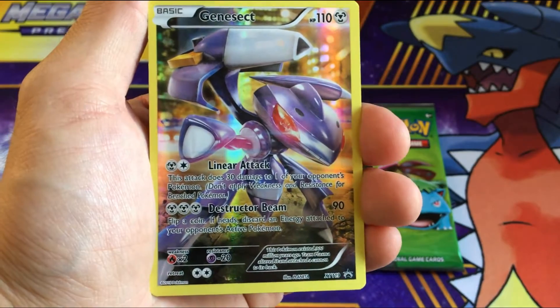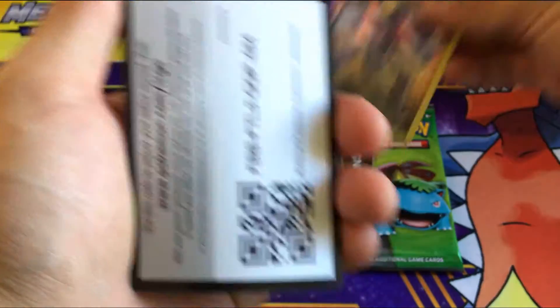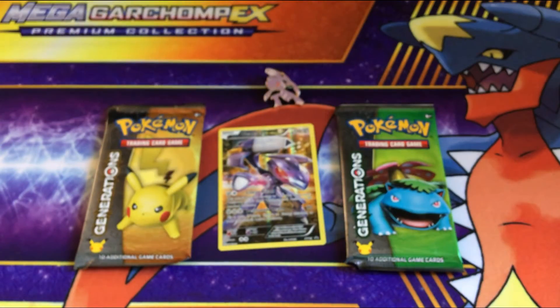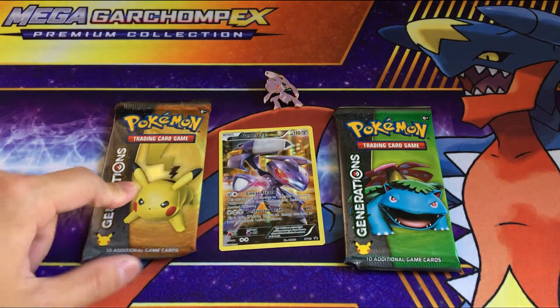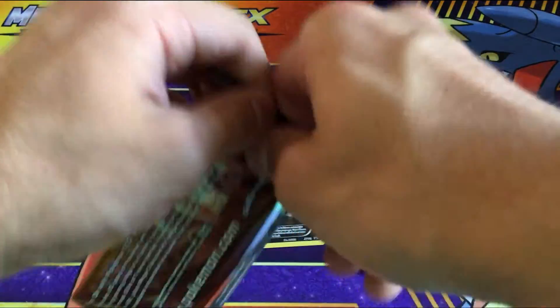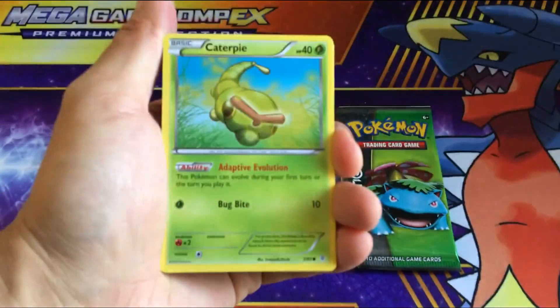Let's take a look at the Genesect black star promo card again. Here is the code card — Pikachu, I choose you. Now let's see what this beauty gives us, hopefully it's good.